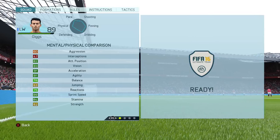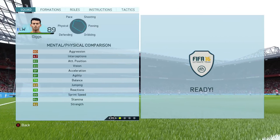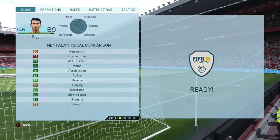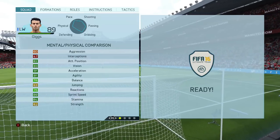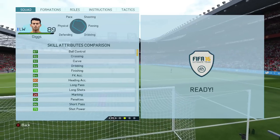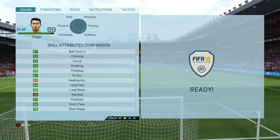His in-game stats look very, very good to be honest. For an 89-rated player, he's got 91 acceleration and 89 sprint speed as the key mental and physical attributes. Unfortunately only 62 strength, but I don't think that's as important this FIFA as in previous ones. Skill attributes: 92 crossing, 92 curve, and 92 dribbling being his main ones.